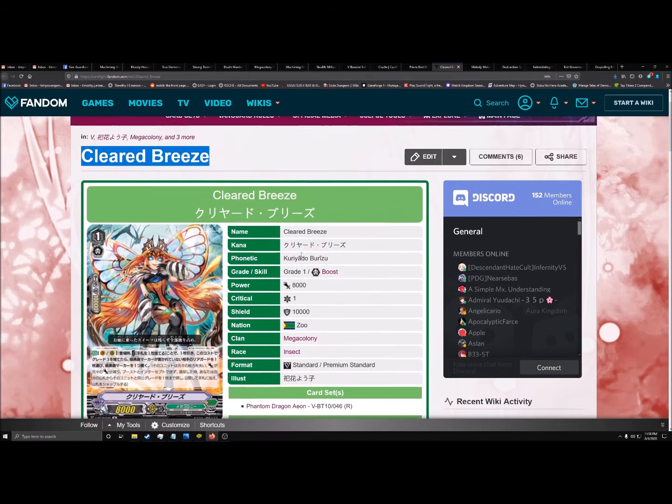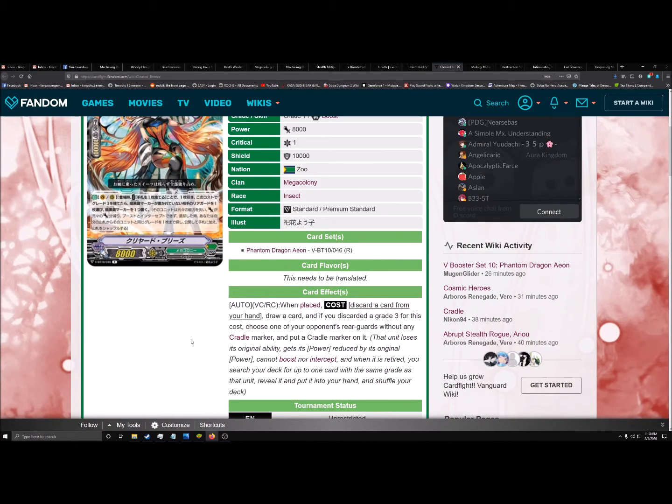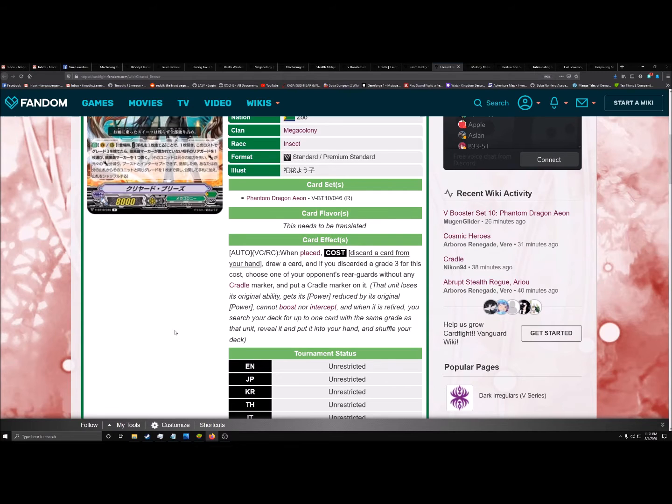Moving on, we have one of the new reveals: Cleared Breeze. This card got revealed as I was making this video. Its skill is: when placed, discard a card, draw a card. If the card you discarded was Grade 3, put a Cradle Marker on one of your opponent's rearguard circles. I'm kind of in the middle about it. I don't think there's enough grade one space to justify this. But if you're trying to make a specifically cradle-focused build, you could run it to optimize units that get power based on how many total cradles are out. It is a nice filter to make sure you get Gradora. But honestly, solid card — I just don't see it having a place in the final build.